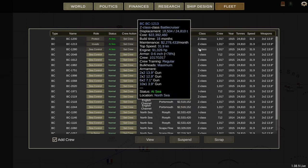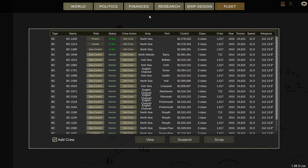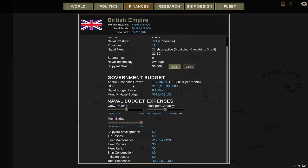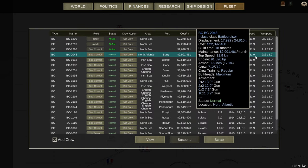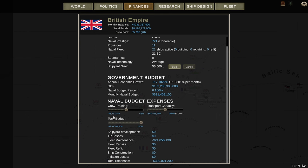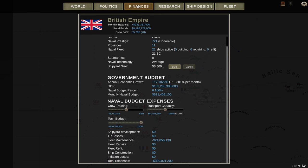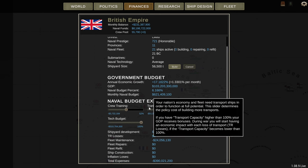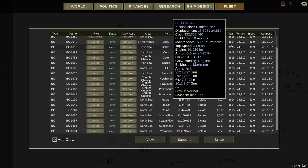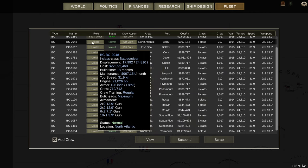We're on 3.73 million crew training. If we turn all the ships to limited, it's still 3.73 — so although you're saving on the ship maintenance itself, you're still paying the same crew cost. So before it was at 12 million. Sometimes it's better to scrap the ships if you're not using them rather than mothball them — although mothballing will actually work.